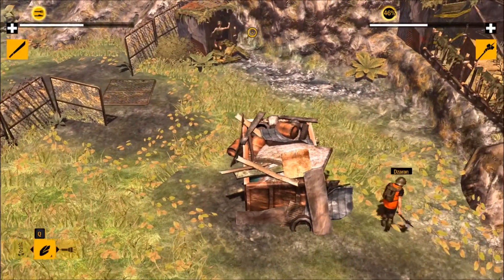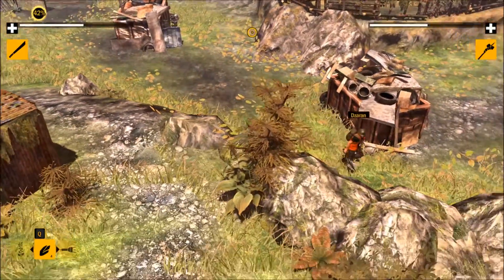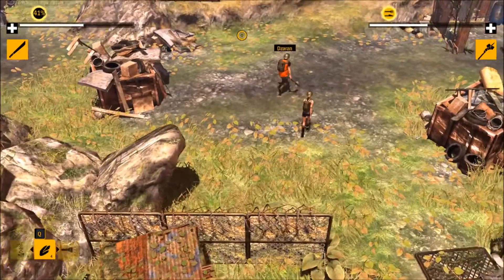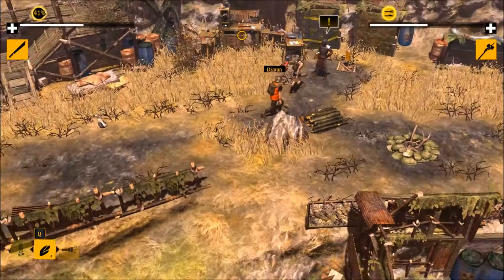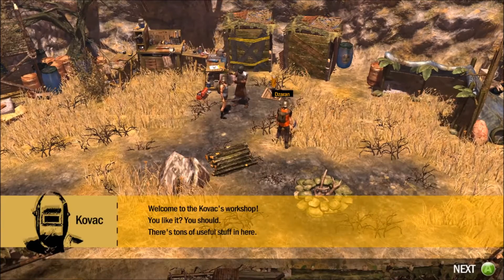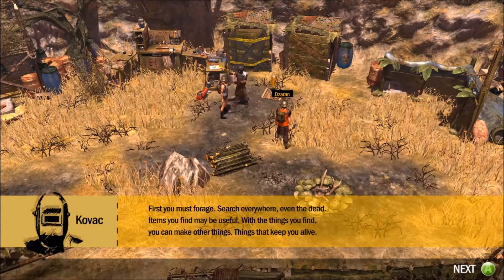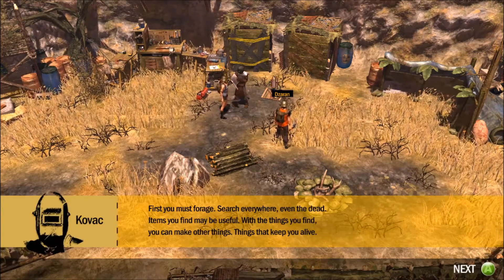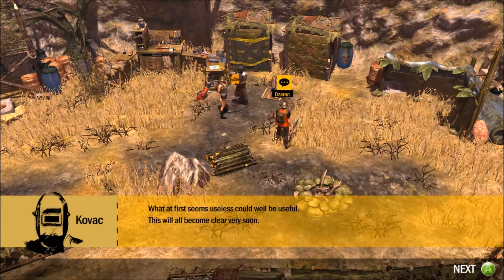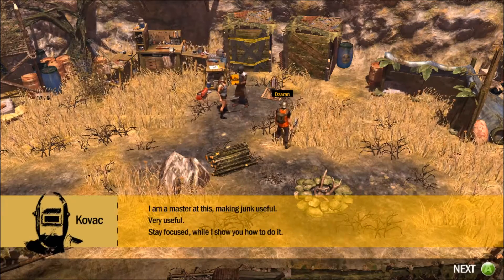Kovac seems a bit jittery to me. Pull up the map — this way. I'm hearing a lot of ruffling feathers. Oh man, a shotgun! You may have the shotgun because I got the bow. Also, I don't trust myself with a shotgun.